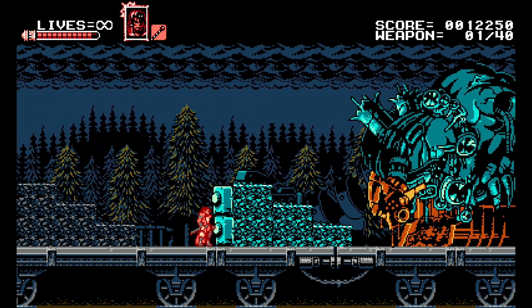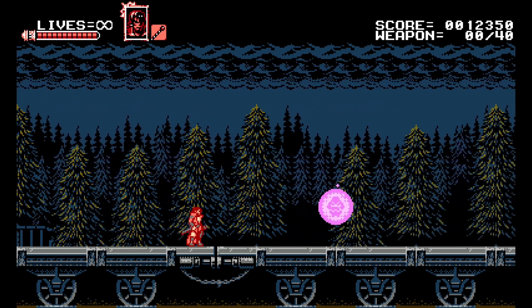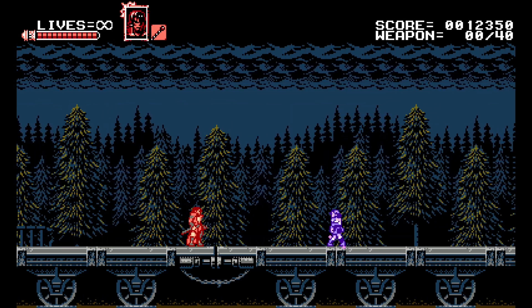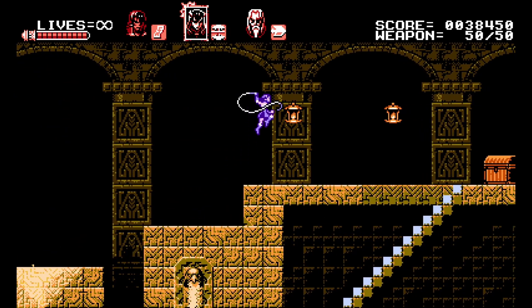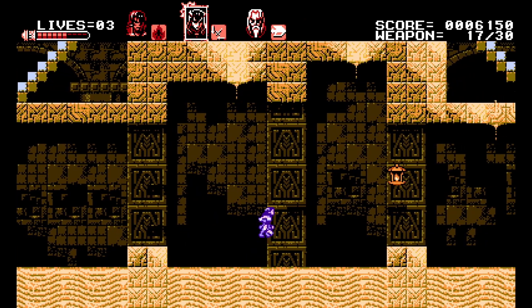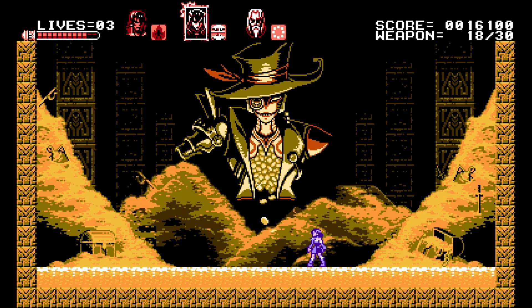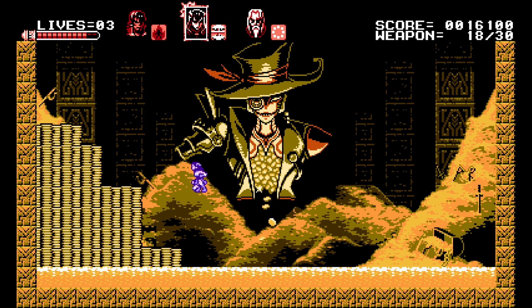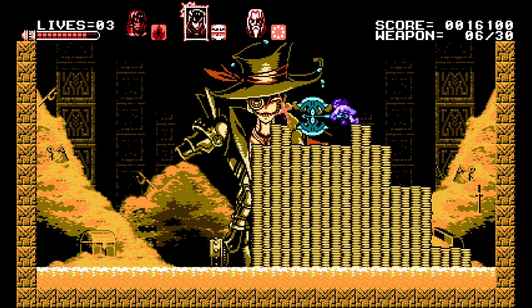Over the course of Zangetsu's journey, he meets three other characters that can be recruited as allies after defeating the first three bosses: Miriam, Alfred, and Gebel. These characters all have their own abilities and specials. Miriam uses a whip as her main weapon, has a slightly higher jump, and can slide through narrow paths. For special weapons, she can throw a single knife straight ahead, three knives in a fan formation, a throwable scythe that acts like a boomerang, and a giant axe that is really slow but does a lot of damage.